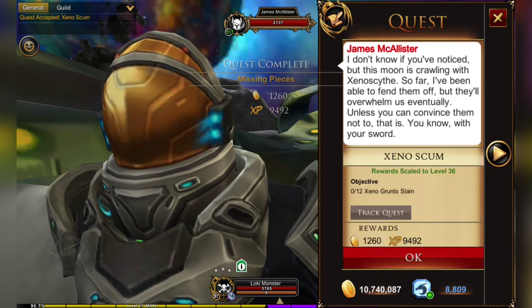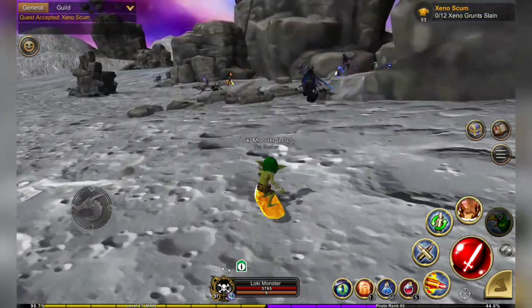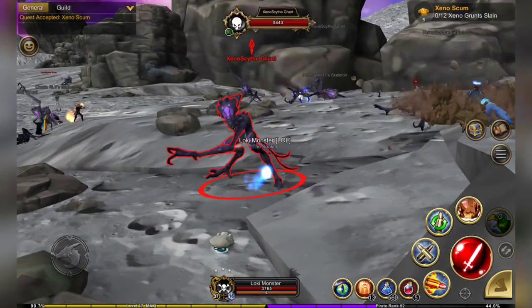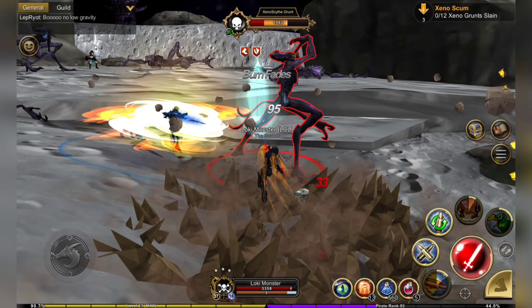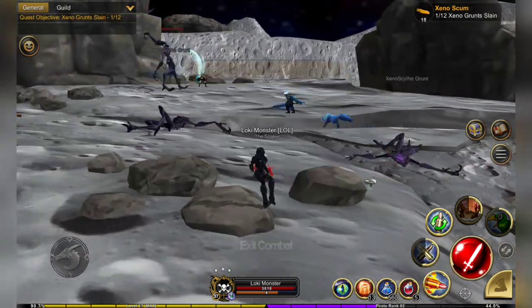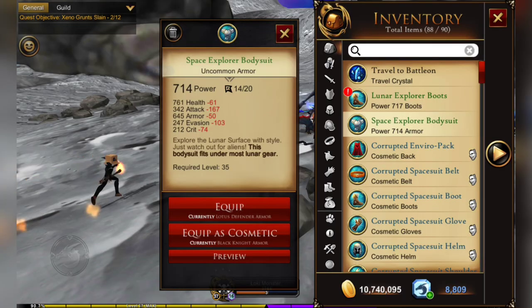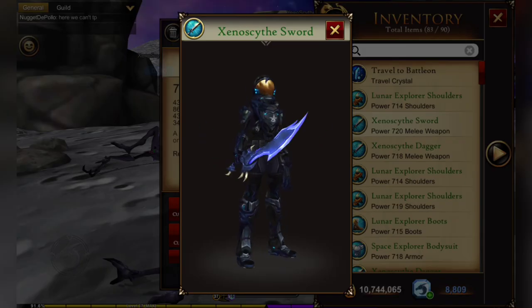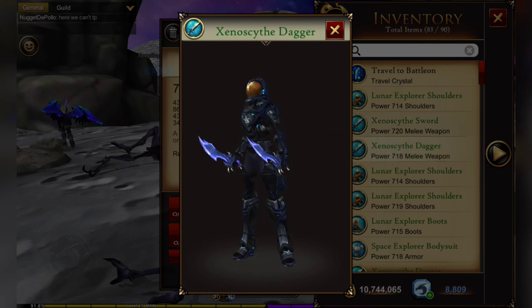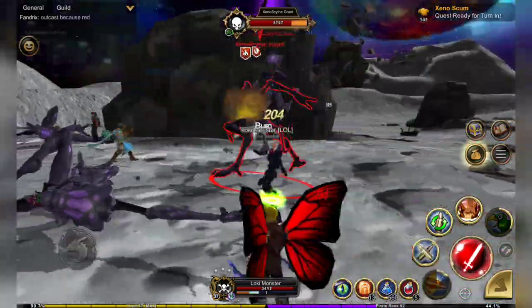Our next quest is to kill 12 of the Xeno Grunts. They are located in this little outcropping over here by these rocks. They're fairly easy to take out and they drop almost all of the explorer gear you need for crafting. This body suit is a stat drop — the max power is 720, which is the best you can get. We also have the Xenocyte sword and daggers, which also drop in the Cosmic Cutter quest with Yogurt.